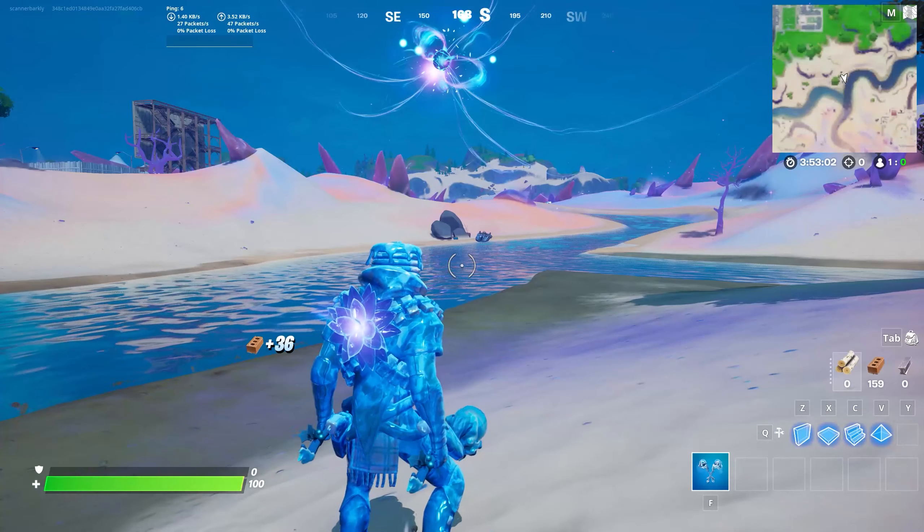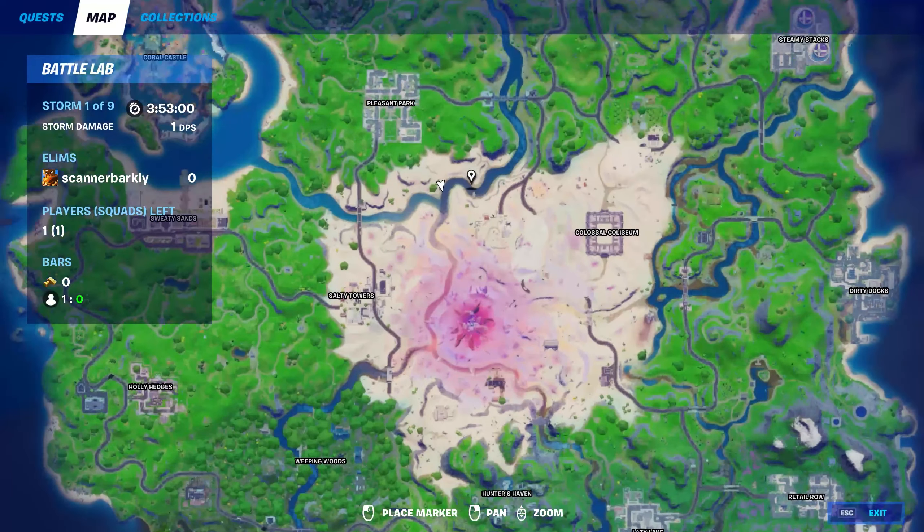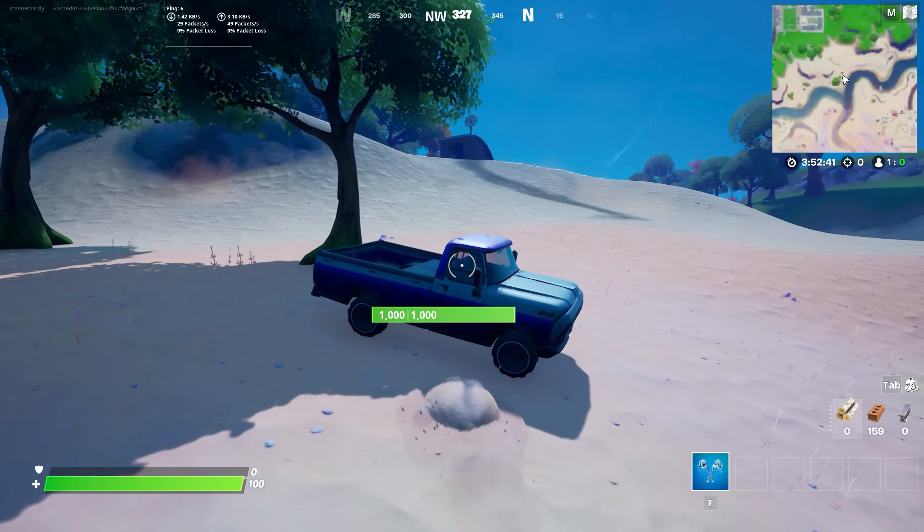If you don't want to go here, there are other places that they will spawn. They spawn right around Salty Towers, directly under the zero point itself, to the north of the zero point, up around Risky Reels, near that abandoned hangar, down around the east, and just to the south along that bending river that follows along there.